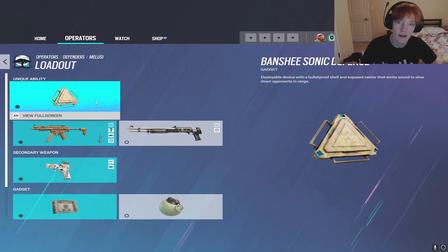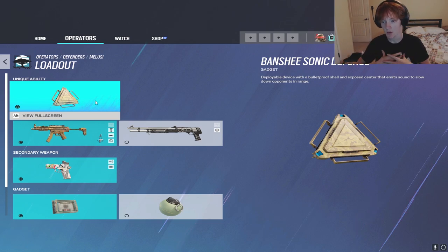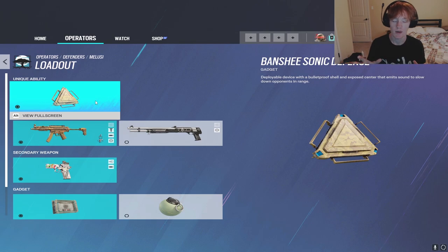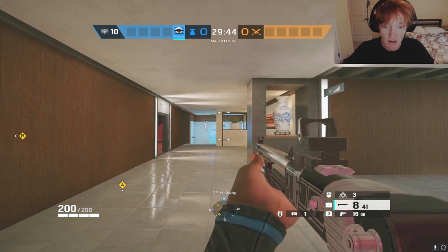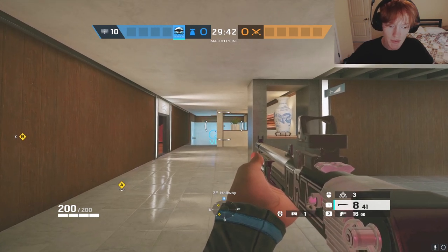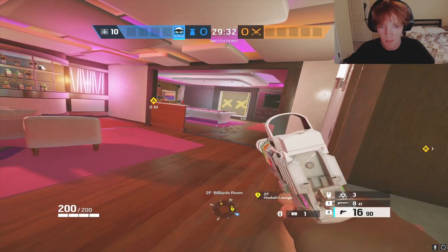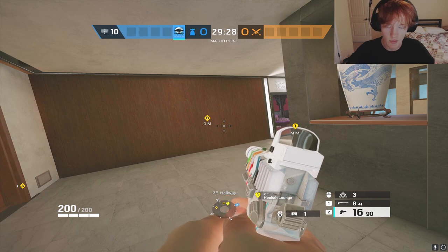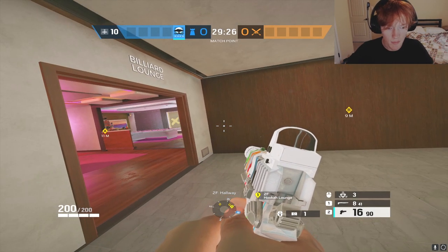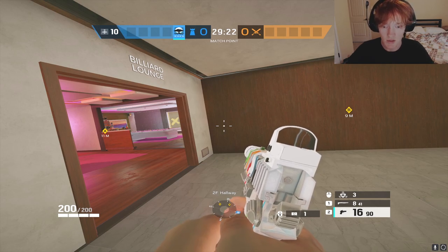The primary loadout I would recommend is the MP5, the RG-15, and the bulletproof camera. And then of course she has her primary gadget, the Banshee Sonic Defense - or as we like to call it, the Wub Wub. I'm going to bring you into a custom game on Coastline, which is overall a very good Malusia map because Coastline is a very gun-skill-heavy map, and you can use your Malusia Banshees to make gunfights a lot easier. One thing you should know is all of the common attacker pushes, and you want to be putting Banshees in the common walk-ins where your teammates are going to be playing off of them.